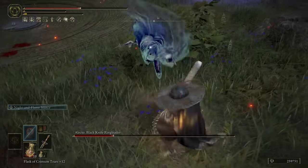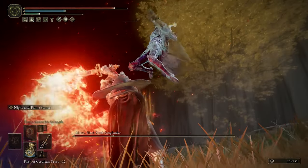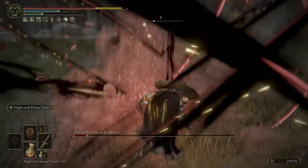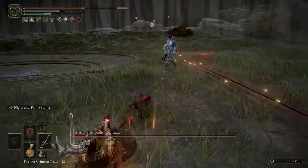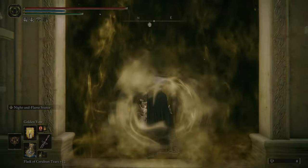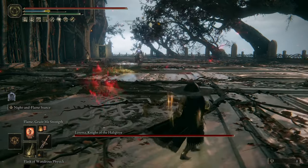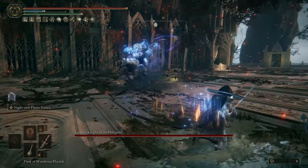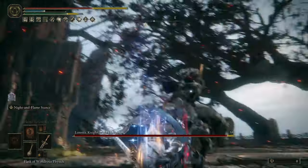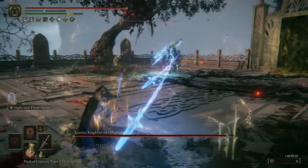Because we've got such high Faith and Intelligence, you can also mix this with a slight mage build or throw on a few incantations for extra variety. You could build a draconic incantation setup using things like Ancient Dragon's Lightning Strike, Lansseax's Glaive, or Lightning Spear. Adding Golden Vow and Flame, Grant Me Strength can further boost fire and physical damage while providing stamina and defense buffs. Alternatively, Terra Magica can help with Comet Azure, though honestly if you're mainly using Comet Azure you'd be better off running a dedicated mage build.